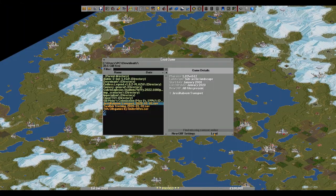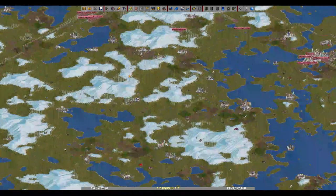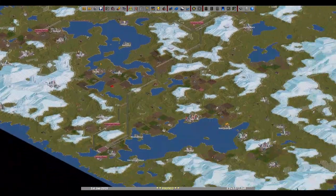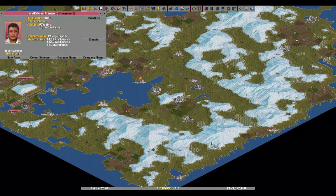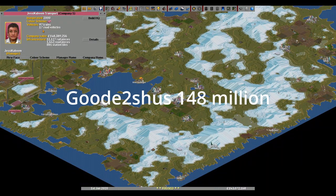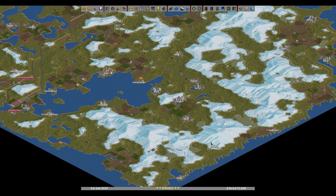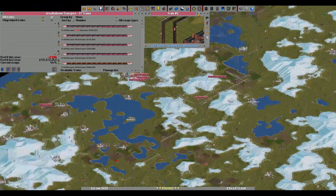Okay, the next one is my favorite — just a couple. Let's see what we have here: company stats — 97 trains, 17 road vehicles, and around 150 million. Train number one looks to be around here — a standard money-making passenger line.